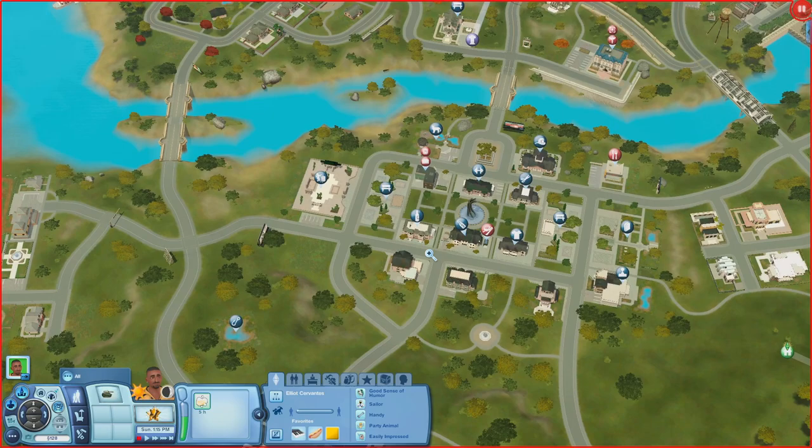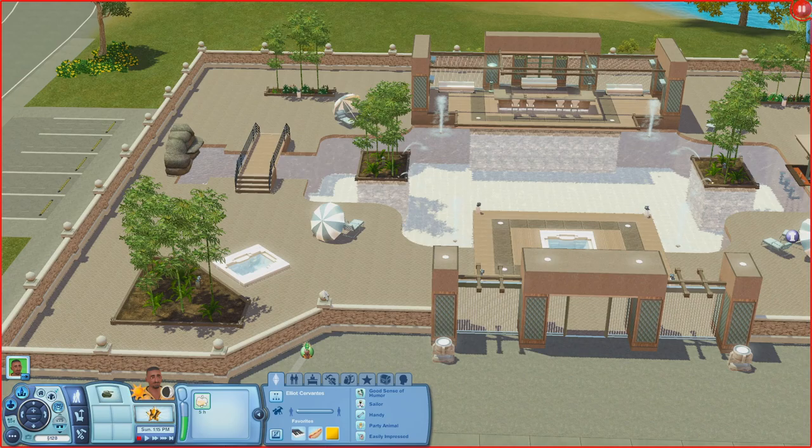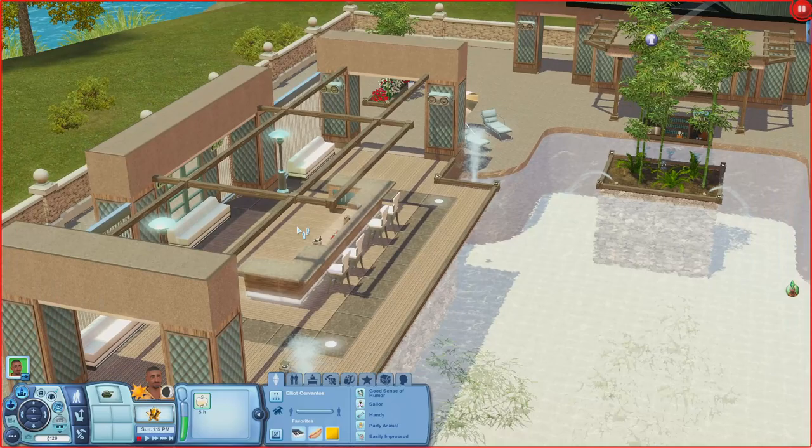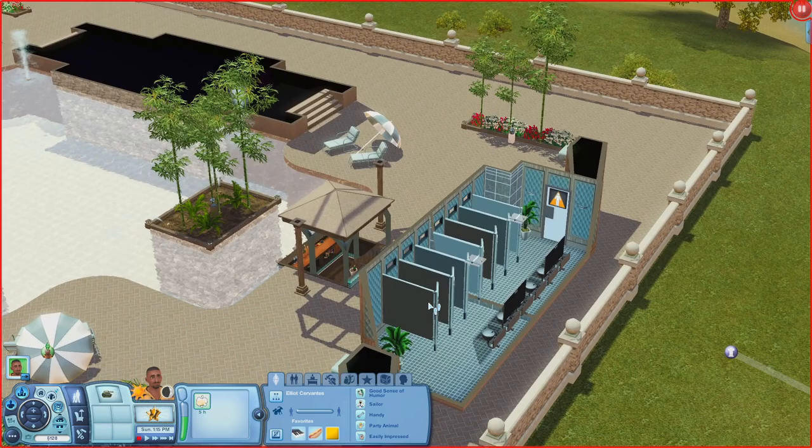Now let's check out the Expression. Outside there are hot tubs, a pool, lounging areas, a pool bar, and a regular bar with seating. The building inside just has bathrooms and a little bridge.